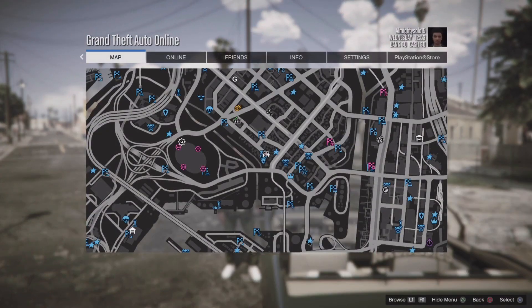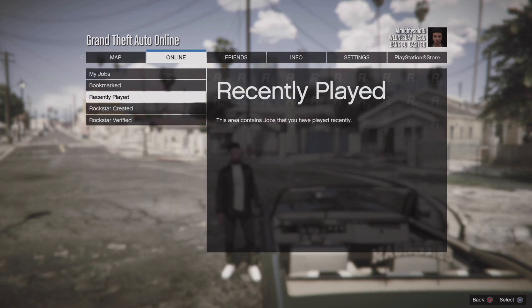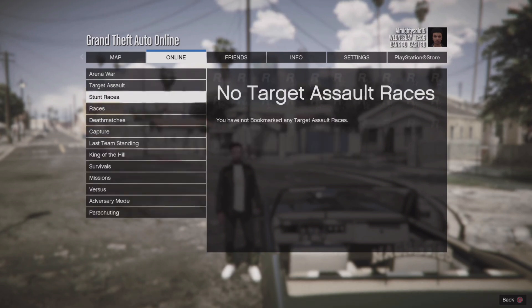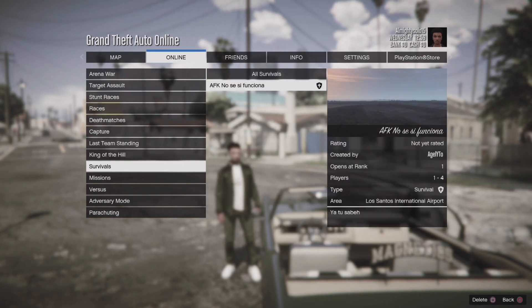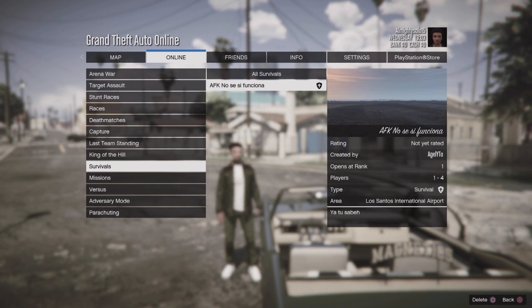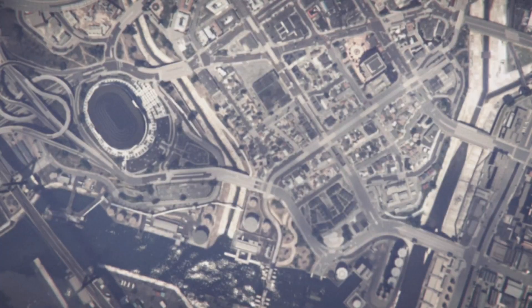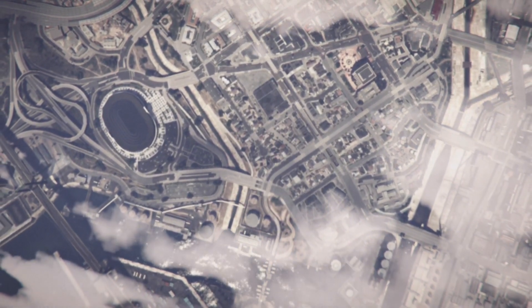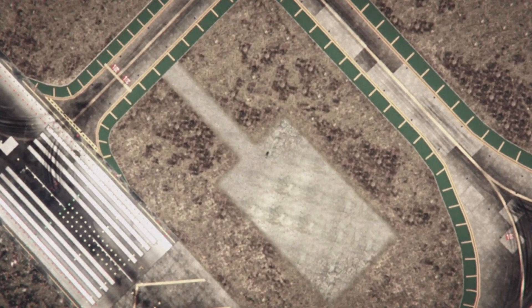What you want to do is bookmark the job that's in the description on your console. After you do that, head over to your jobs, go to Bookmark, and go down to Survival. Once you see Survival, for PlayStation you should see this 'AFK no CC' — I'm still reading it in Spanish but anyway — you're gonna see this for PlayStation, and for other consoles you might see something different.